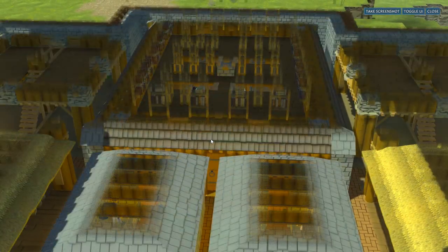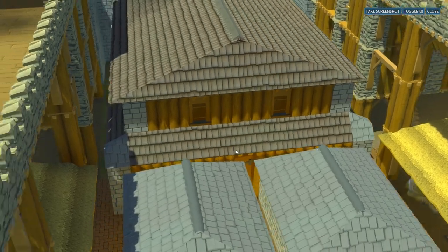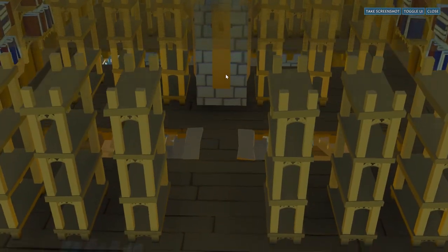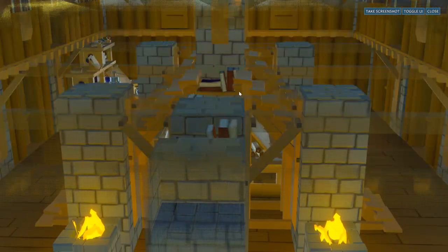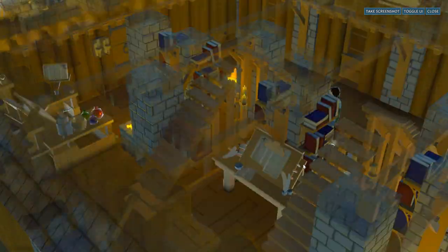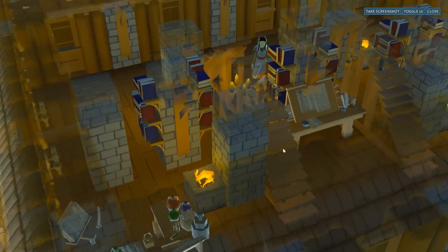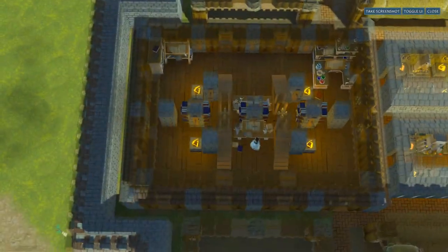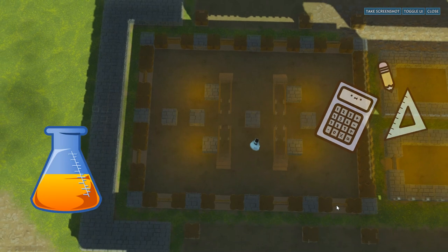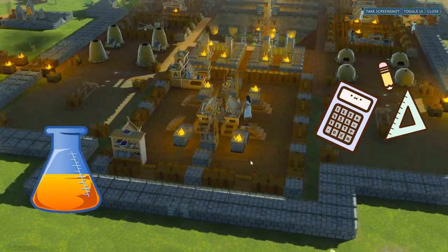The big building is for tech research and as a library it has been left looking quite simplistic — just a big two-story box. The top level holds the accumulated knowledge of the commune and the lower level is filled with research workbenches of all levels plus a few bookshelves to get that library special room bonus. It is right above the settlers' beds — if only knowledge could drip into the mind as it sleeps.